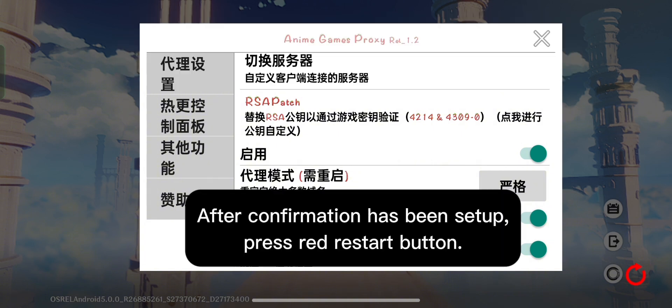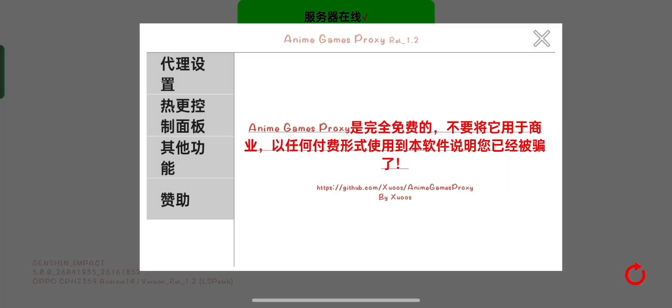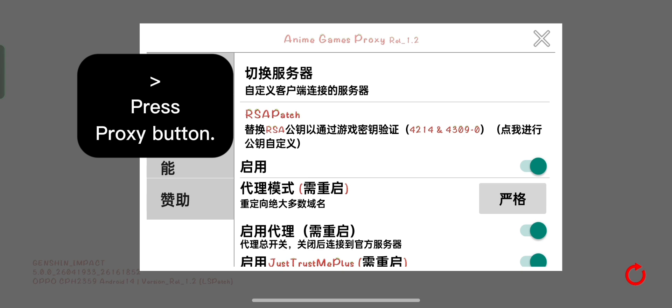After confirmation has been set up, press the red restart button. Press this button again to access the menu, then press the patch button again. Press the proxy button.